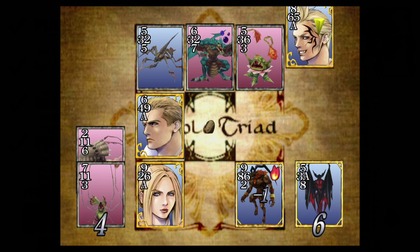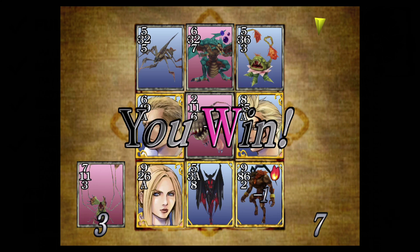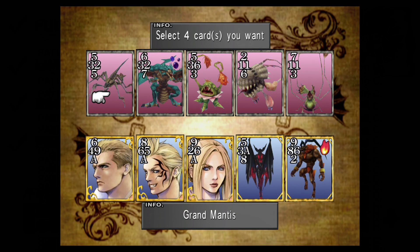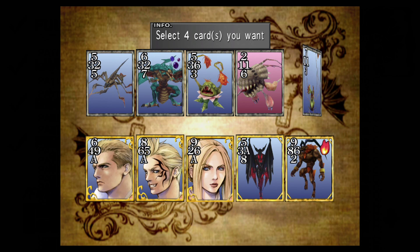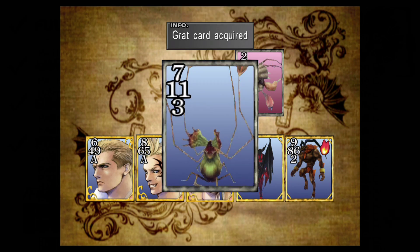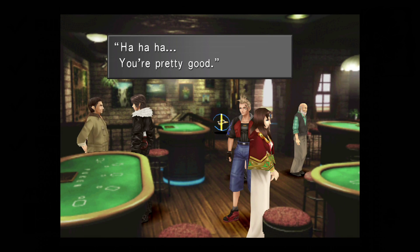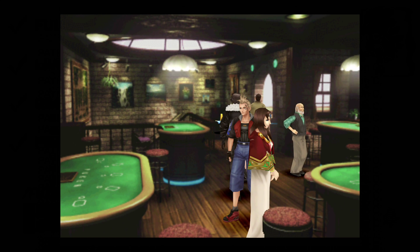So we'll quickly go ahead and beat him. By this point he should just be a formality, so long as you've got a whole bunch of other rare cards and what have you. Once we've gone ahead and finished that, we get a little bit of dialogue from him, and then he tells us he's going to visit his private room and he welcomes us to join him along.